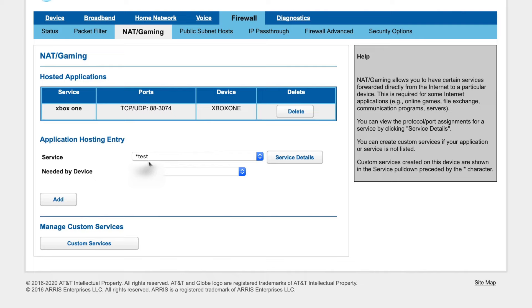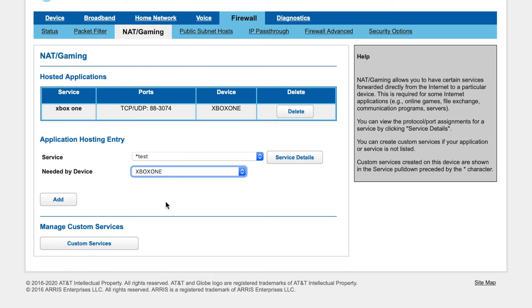You don't need to change your protocol. You can then add this and return to NAT/Gaming. The service will be automatically selected and needed by the device you want, which is your Xbox One. You'll then add this. You will click confirm, but I'm going to click cancel.